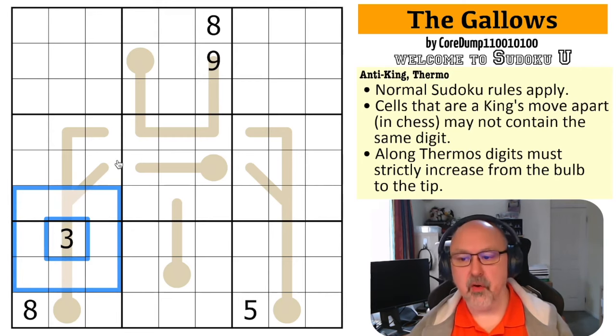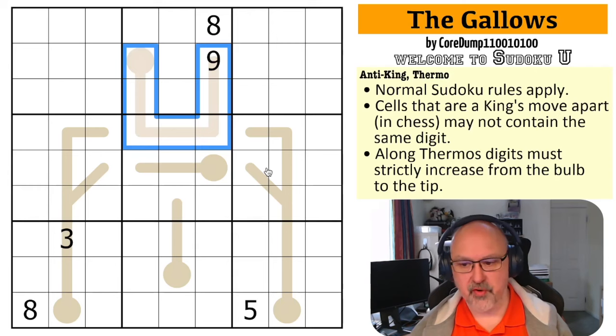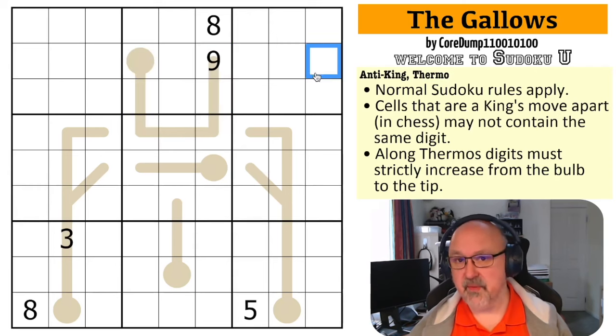Along thermos, digits must strictly increase from the bulb to the tip. So this digit will be higher than this, this digit will be higher than this, and that continues along all the thermos. Those are the rules.